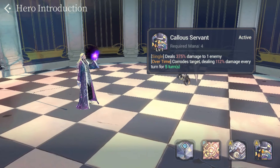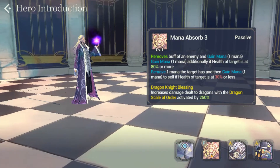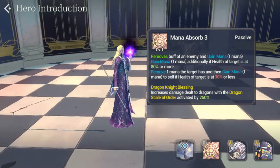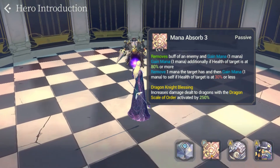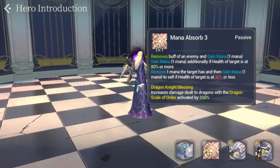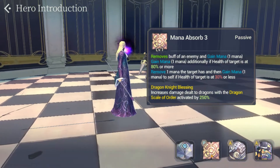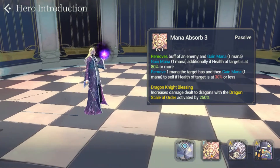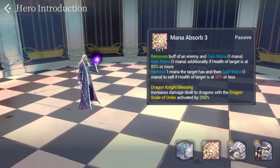Let's take a look at his passive. His passive starts with Mana Absorb 3, which removes 1 buff from an enemy and gives 1 mana for himself. He also gains an additional mana if the target's health is at 80% or more. If the target's health is below 30%, he removes 1 mana from the target and gains 1 mana for himself. Baelish also comes with the Dragon Knight Blessing passive, which increases damage to dragons with the Dragon Scale of Order activated by 250%, making him a good candidate for Light and Dark Dragon Days.